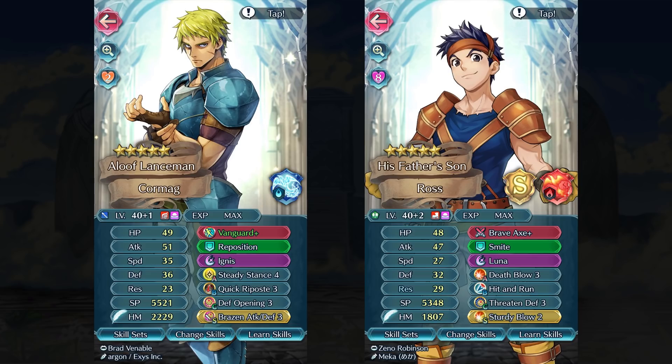Someone who I do plan to merge up in the long term is Ross, who got added as a 3 to 4-star unit, and I'm actually really happy with how he's turned out. He's kind of a slower axe unit, or more average speed compared to someone like Gerik. However, he has a ridiculous plus attack super boon with really high base attack, so I'm leaning toward going for something as simple as a Brave Axe or Slaying Axe build. I'm planning to summon on a lot of green this year just in the hopes of getting more Ross merges, and hopefully by next year's time I'll have a plus 10 version of him.